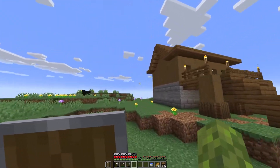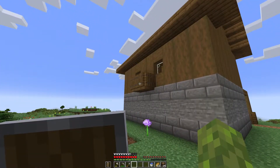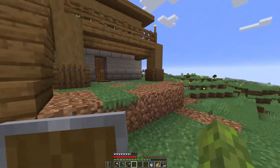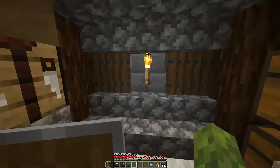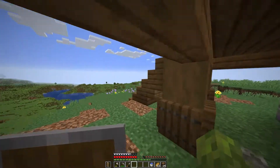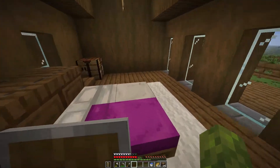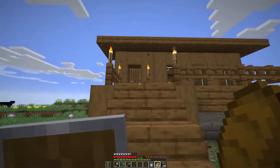Okay everybody, I just finished the house and a little bit of the inside. So this is what it looks like from the back — we'll put flowers in these two flower pots. And then here's the front; I'm going to put a little farm here. Let me just show you guys the basement. Here are all of our furnaces, crafting table, a bunch of storage, and our brewing stand. And then upstairs, we have some barrels, our beds, some storage, and I'm going to add some more decorations once I explore more. But for now, this is our house.